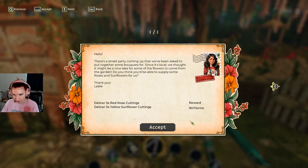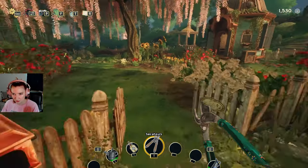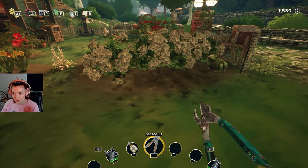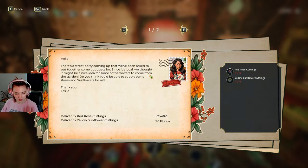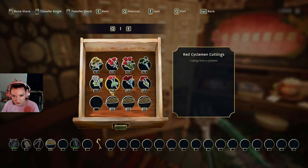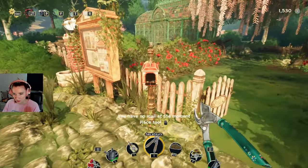Roses and sunflowers — yeah, I can do that. Do I have them on me right now? Oh my goodness, I may have made a mistake. Roses and sunflowers — I need five roses and five sunflowers, please. So I feel like we should grow some more ivy as well but we need more of those frames.